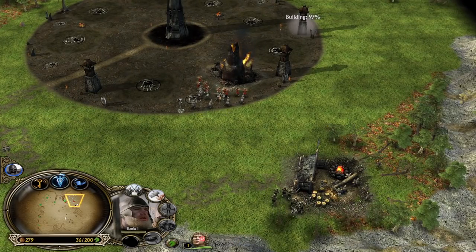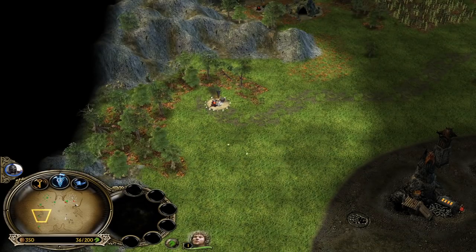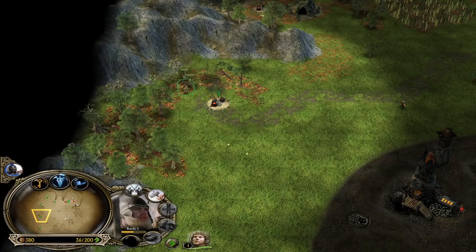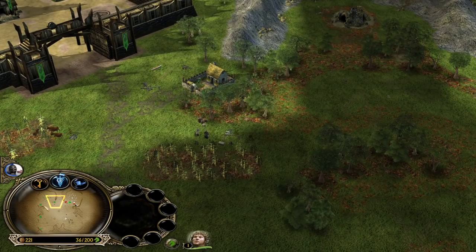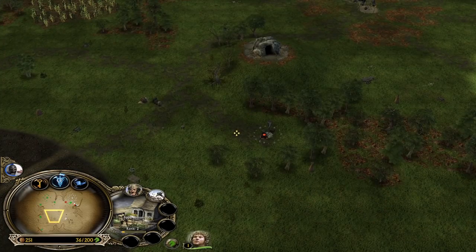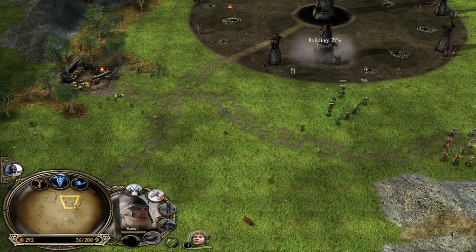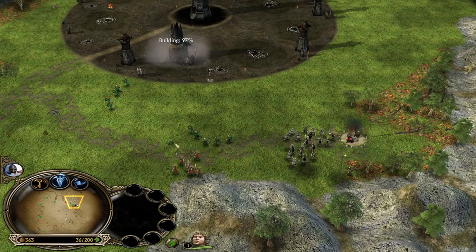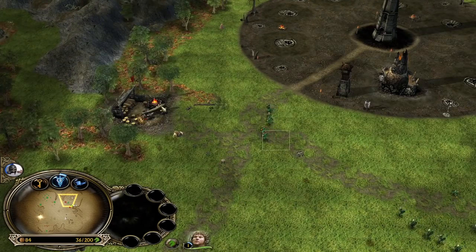We need to help our ally. He lost one of the furnaces and might also lose the lumber mill — his eco isn't looking great. But I'm assuming the red Isengard player at the bottom left side also has weak eco. So basically we are against double Isengard, which means the longer the game goes on, the more advantage we should be able to get — the combination of two different factions is always better than two of the same.